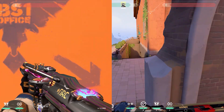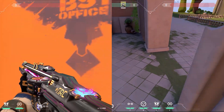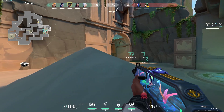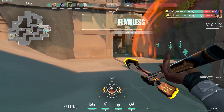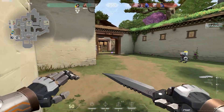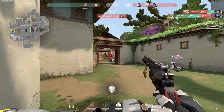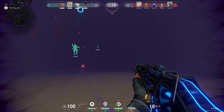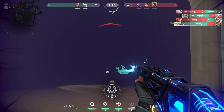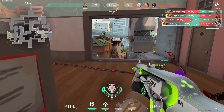Jiggle peeking and jump peeking involve quickly exposing yourself to an angle and immediately moving back into cover. In a 1v1, you can use these peeking maneuvers to force your opponent to reveal their position while minimizing the risk of taking damage. Combine it with strafing to stay unpredictable. Having better positioning and more relaxed movement can cause an enemy player to be caught off guard. Something common with many new players is that they get surprised and start spraying, which can give you the perfect opportunity to secure easy picks.